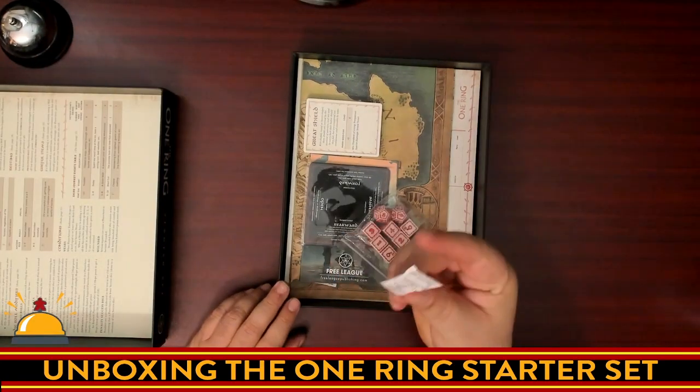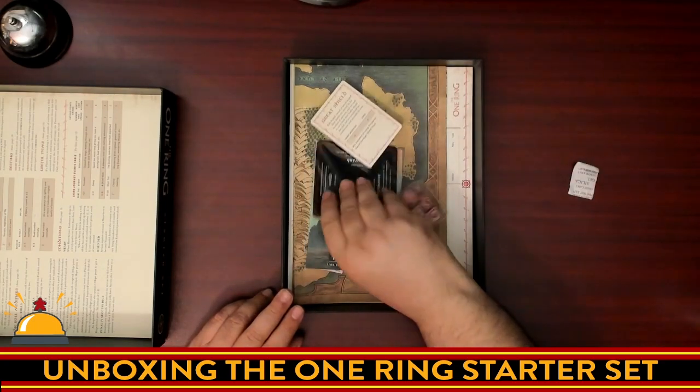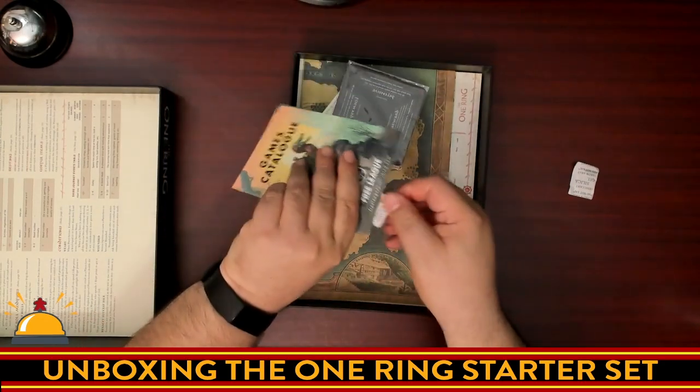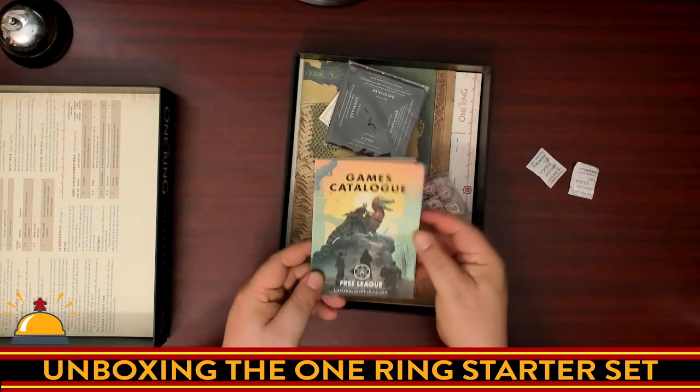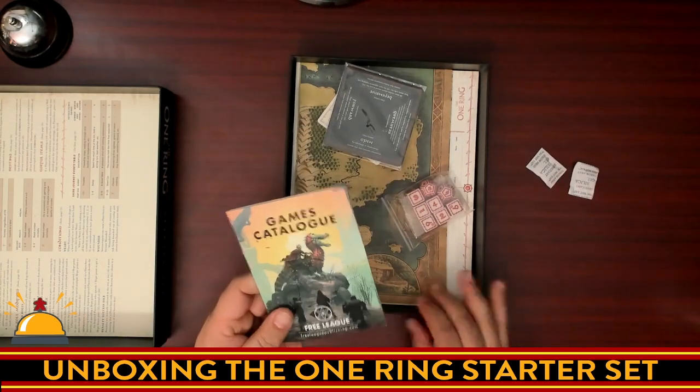We've got a silica gel pack — if you live somewhere humid, keep this. We've got some cards, some other shaped cards, and a catalog — which is hiding another gel pack. I'm not going to go through the catalog, but you can find out what else Free League publishes. I personally recommend the Tales from the Loop role-playing game.